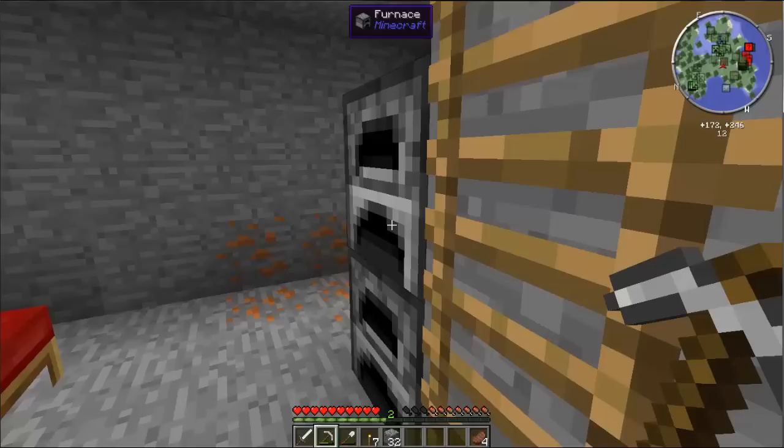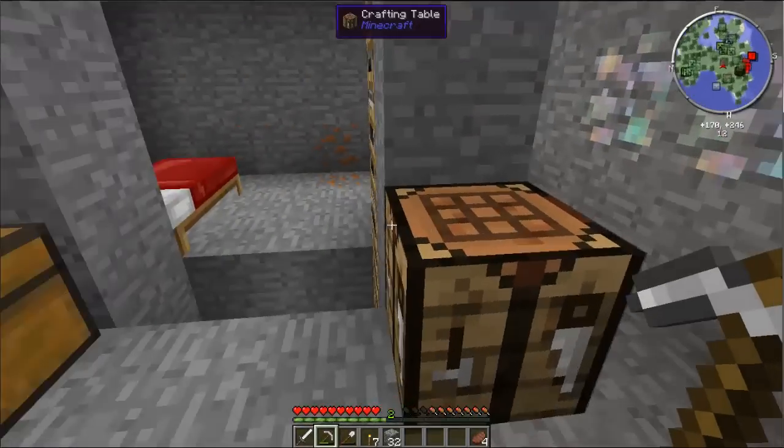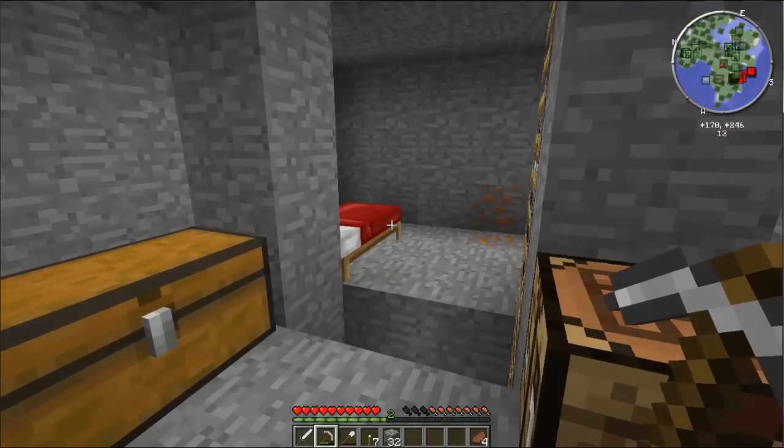I need to find some more coal and I need to find some more iron. That's my keys right now. I don't know if I'm going to find much coal here — I might have to start making my own. We are going to just start digging and once I get a good mine going, I will break in again and show you what happens.